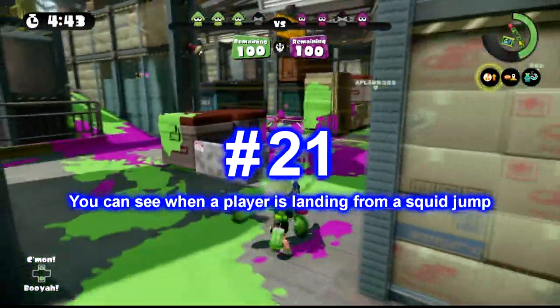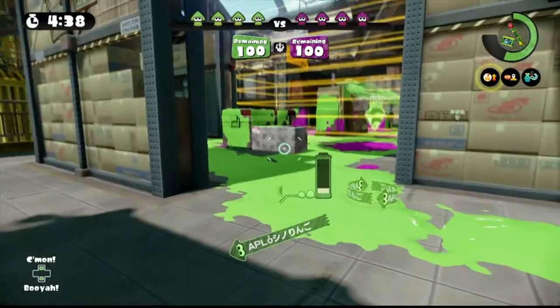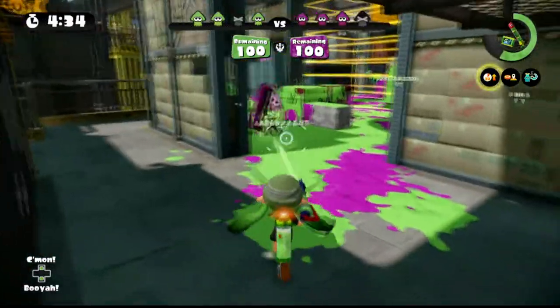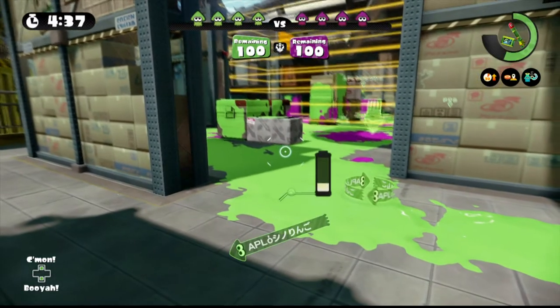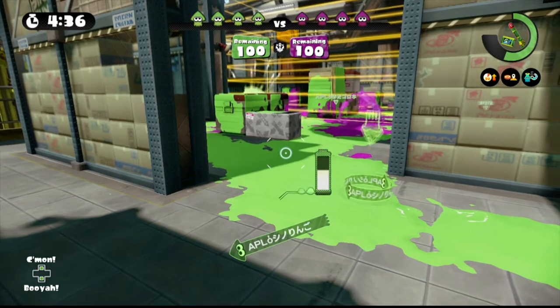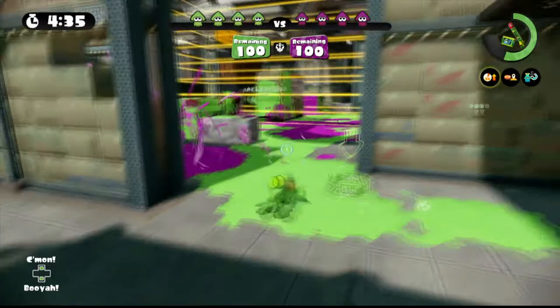Number 21: you can see when a player is landing from a squid jump. When someone is jumping to another player, you can actually see the exact moment the person is going to land. If you look closely, this arrow will start depleting, and that indicates the time it takes for the person to jump to his or her destination. That means the player will land when the arrow is empty.